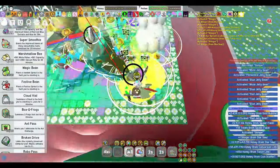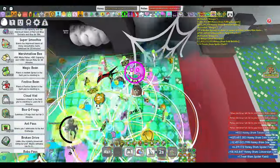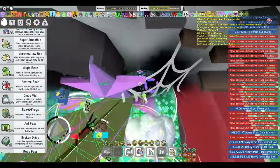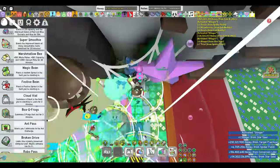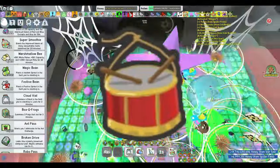Now that your hive composition is set, let's move on to bee quips. The right bee quips can significantly enhance your hive's performance. I will list the bee quips in order from must-have to least useful. There are six bee quips you must use to make your hive work whether you have bonus stats or not: the sweatband, the toy horn, the kazoo, the whistle, and two toy drums.